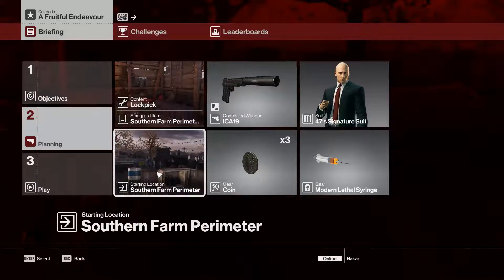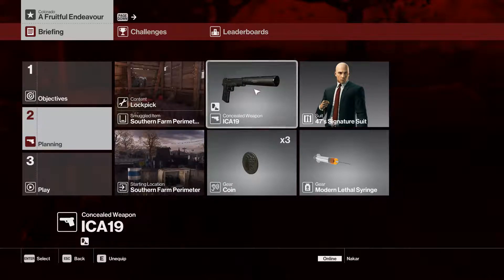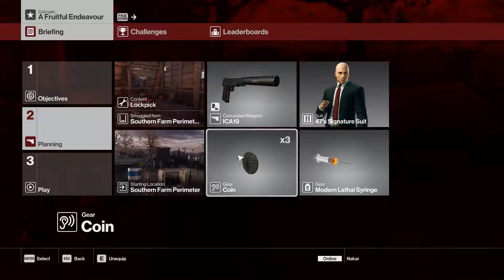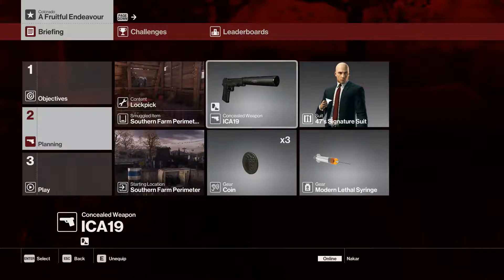We are going to be starting at the southern farm perimeter, the only starting point we have, plus our suit. It has come to my attention that there are certain items available to you from the start. I don't want to artificially restrict myself and make walkthroughs too hard, or dependent on skill, fiber wire usage, or things like that. So I'm going to use whatever is available to somebody who basically has no mastery, no unlocks, no challenge packs — who has just installed the game, basically.